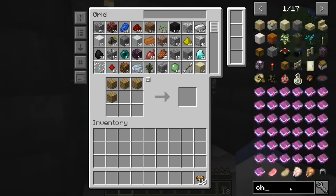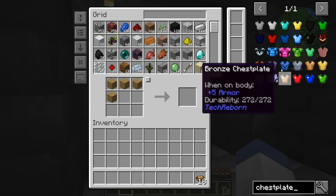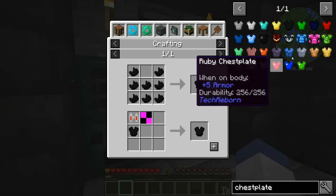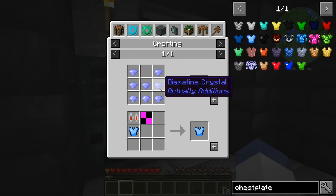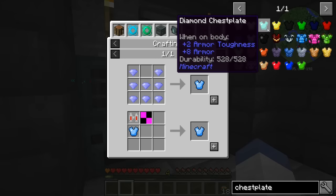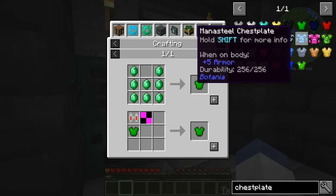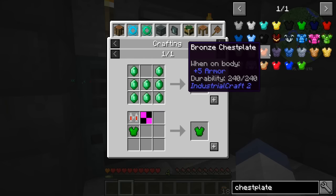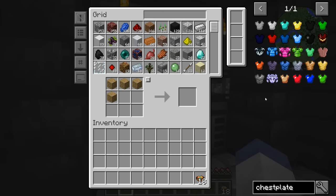One thing we really need to make today is some armor — I do not have any armor, and anytime I run into mobs I almost get killed. I know we've got diamond, black quartz — I don't know what that's equal to. Eight plus body armor. Emerald chestplate — wow, that's pretty cool, plus nine armor. Mana steel — those are pretty bad. Bronze. I guess we could just make — we don't even have enough for diamond really.